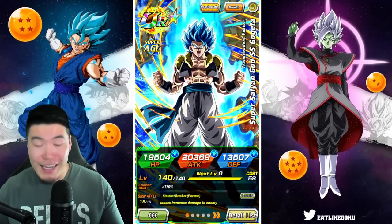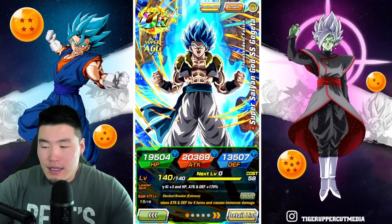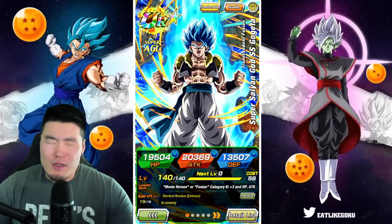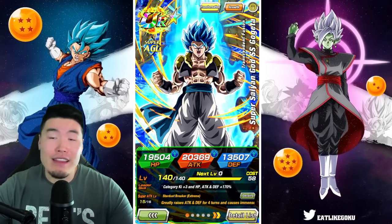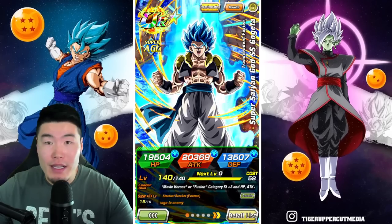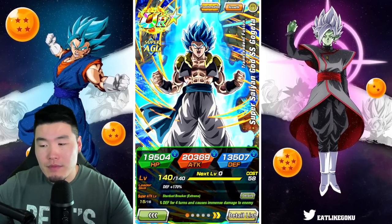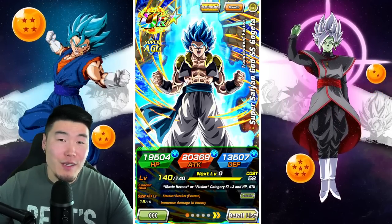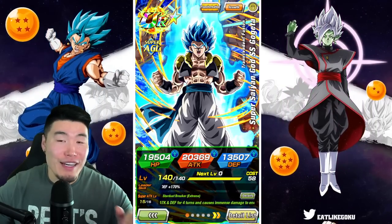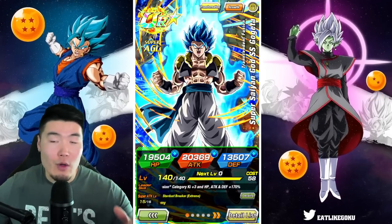AGL Gogeta — insane. Is he better than STR Cooler? I'm still on the fence about it honestly, because Cooler is just so good against Pure Saiyans and Hybrid Saiyans, and then there's also the utility with the support he provides for Transformation Boost and Wicked Bloodline. It's kind of hard to compare. But I would say he is on the same level as STR Cooler at the very least — they're probably 1A and 1B for the best EZAs in the game, whichever order you want to put them in.